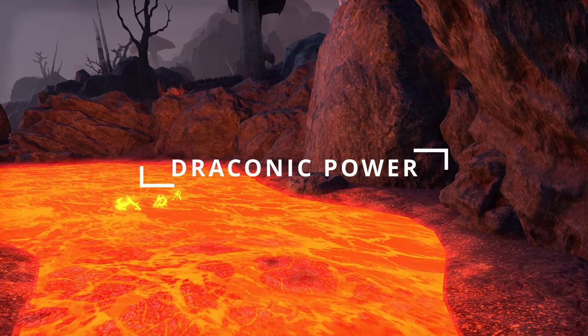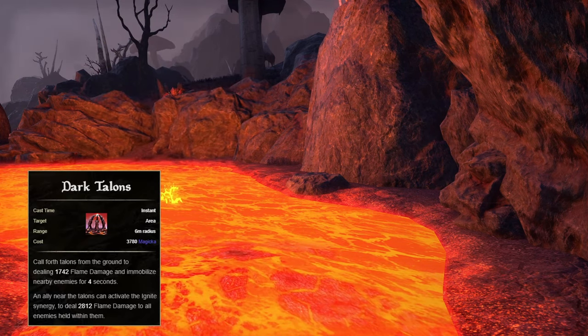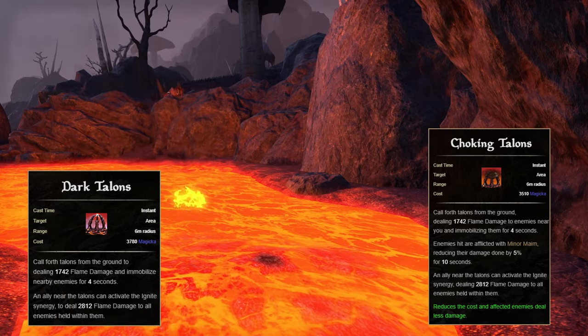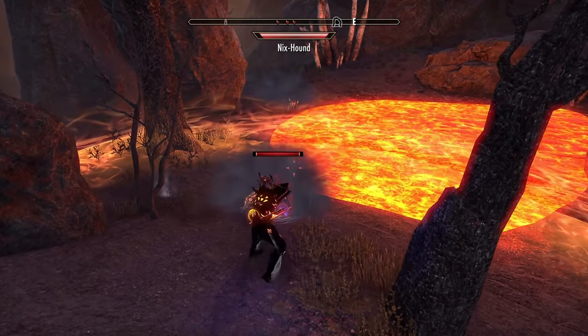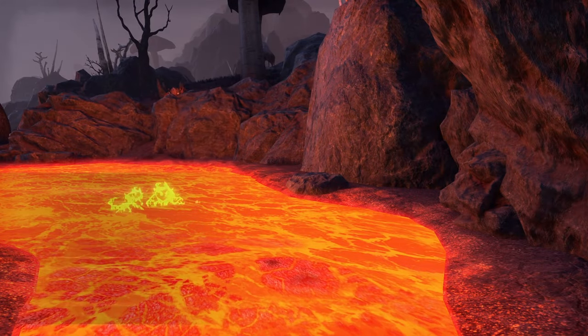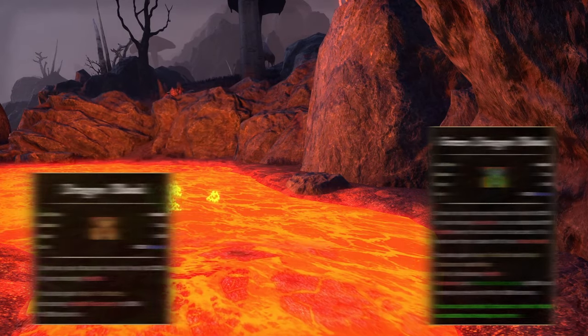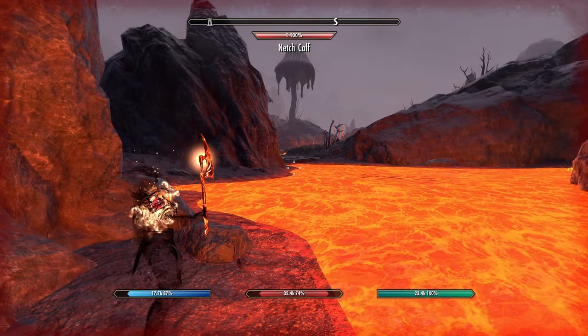In the Draconic Power skill line, we will want the second ability, Dark Talons, morphed into Choking Talons. This is to immobilize targets in the area, and targets will also deal less damage — a great way to take less damage. Next, we want the third ability, Dragon Blood, morphed into Green Dragon Blood. This is our self-heal, as this will heal us for a percent of our missing health.